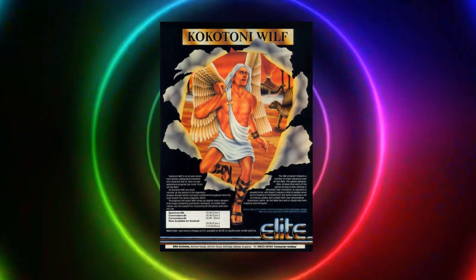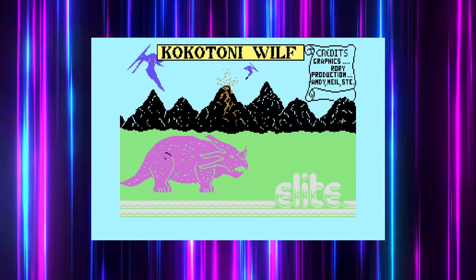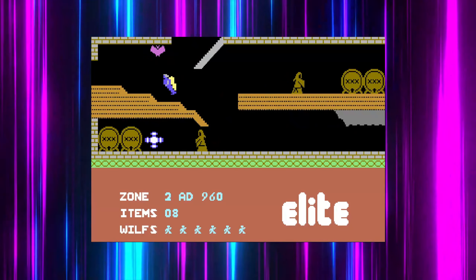The game was coded by Neil Bate, who worked on many games at Elite, including Airwolf and Paperboy. The game was described back in the day as Jet Set Willy with wings, and honestly that's a pretty accurate assessment.